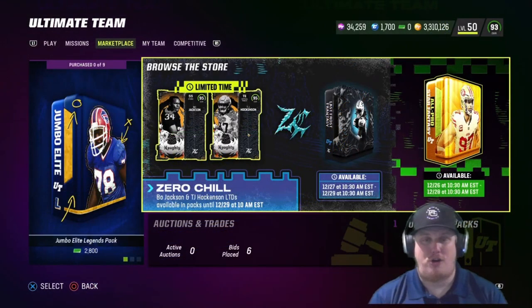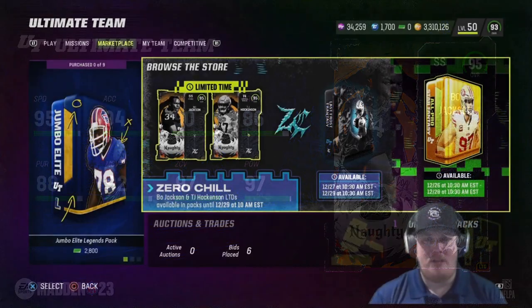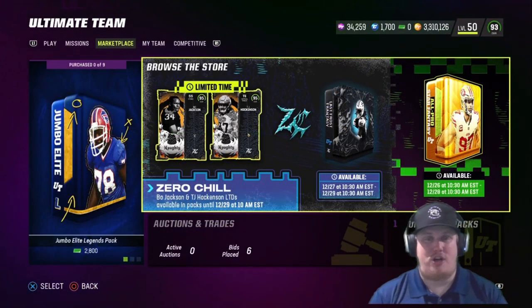Our second LTD is an out-of-position hybrid strong safety Bo Jackson — that's right, Bo Knows is back on the channel with a 95 overall out-of-position strong safety LTD. You can see the stats there. Bo Jackson's Raiders theme team continues to get players here in game, and I'm excited about that.